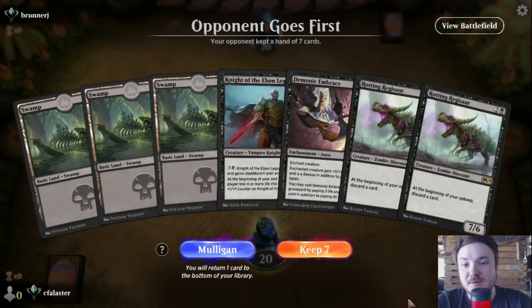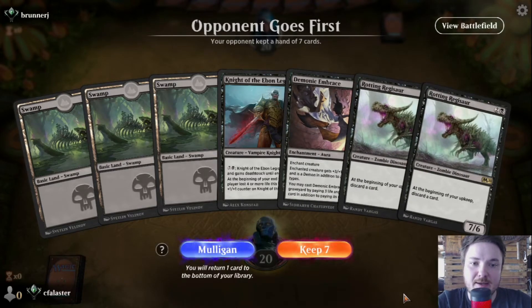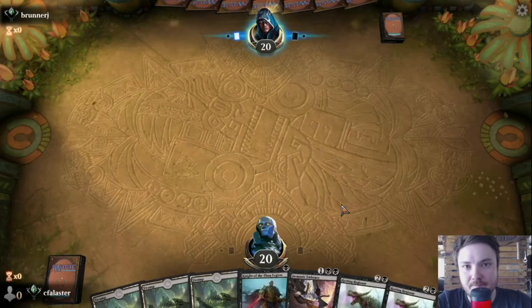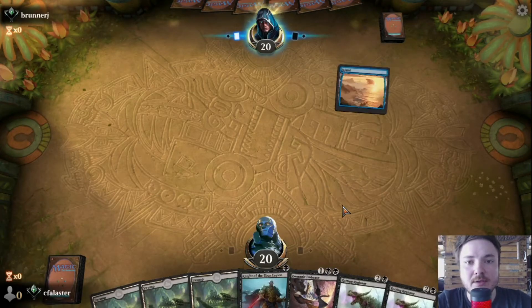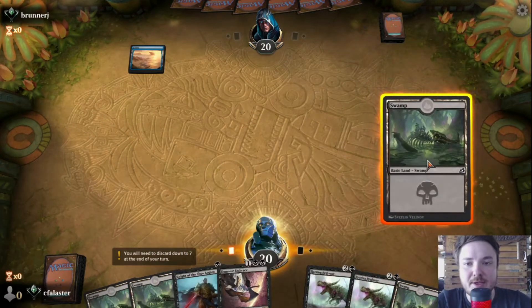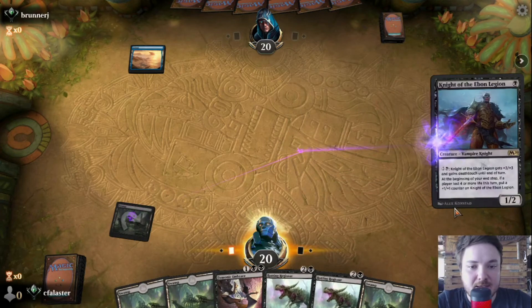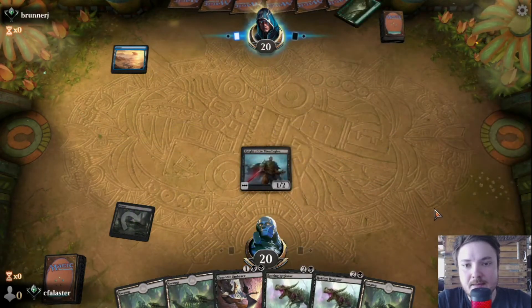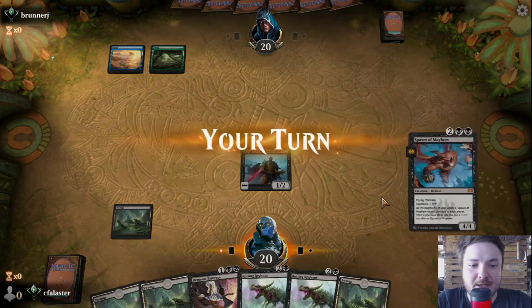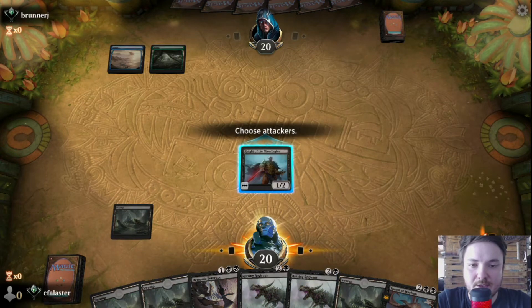This is a decent hand. We don't have a two-drop, but I would keep this hand if it was a mulligan and I didn't have a Regisaur. So I guess we are keeping it. Let's see what our opponent is playing — Island and go. I don't really know, but let's put our Knight of the Ebon Legion down and say go. Let's attack, because that's all we can do right now.